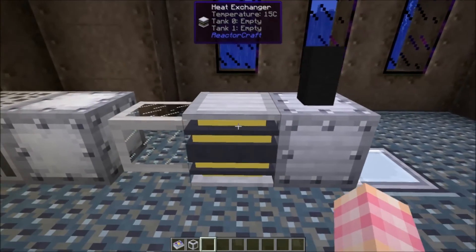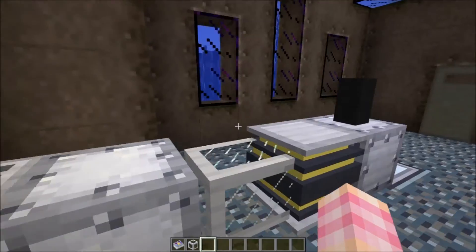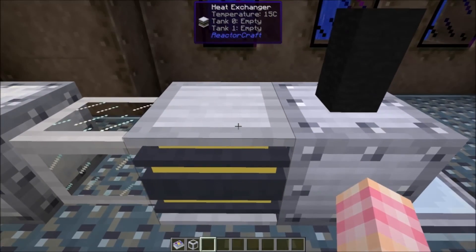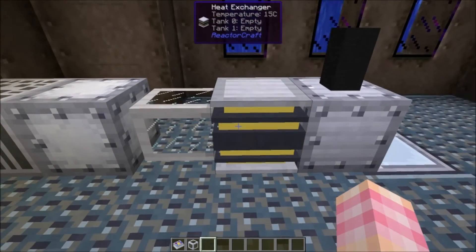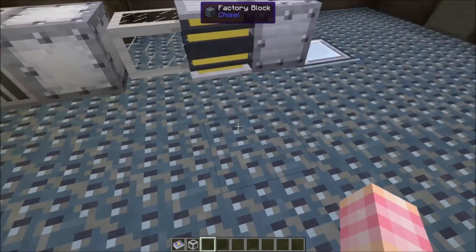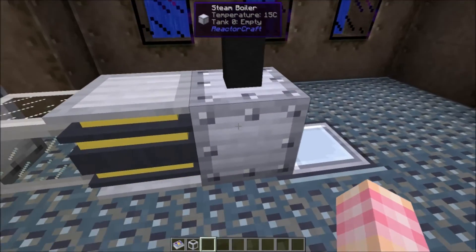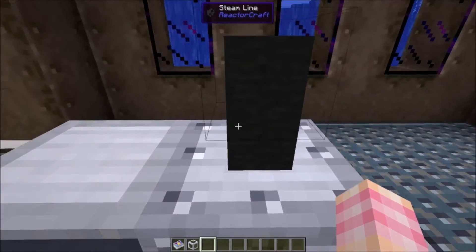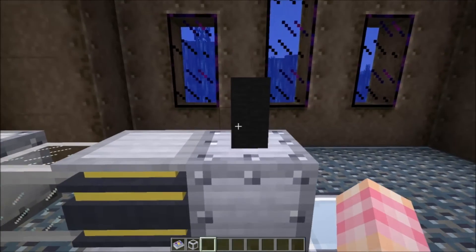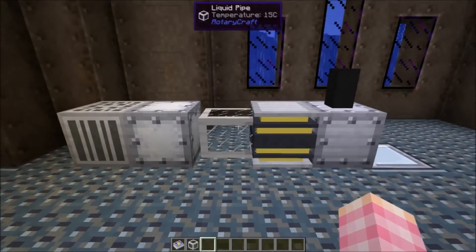You're going to need liquid pipe, obviously. You're going to need heat exchangers — the number will depend on how big a reactor you've got. And then you're going to need steam boilers, because remember how the heat exchangers work: you put steam boilers around the heat exchangers. The heat exchanger heats up from the hot molten sodium and then heats water in the steam boiler, although you could use ammonia if you wanted to. And you're going to need steam turbines. So these are the components you're going to need to build your breeder reactor.